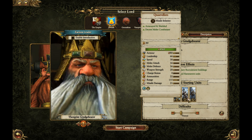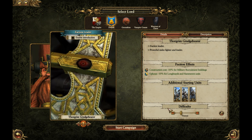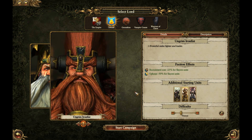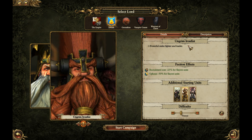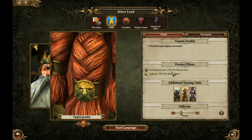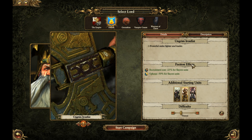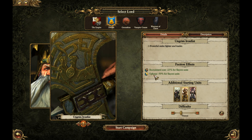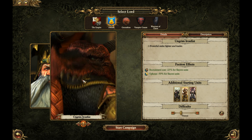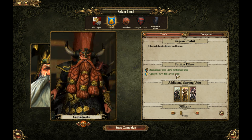So with Forgrim you've got melee, range, and then serious siege range as his starting units. Then you have Ungrim Ironfist, who is again a powerful fighter and leader — which he needs to be, because there are no wizards. His faction effects include a quarter reduction on Slayer unit recruitment cost, and upkeep reduced by 50% for Slayers. So if you want an army full of Slayers, he's your guy.